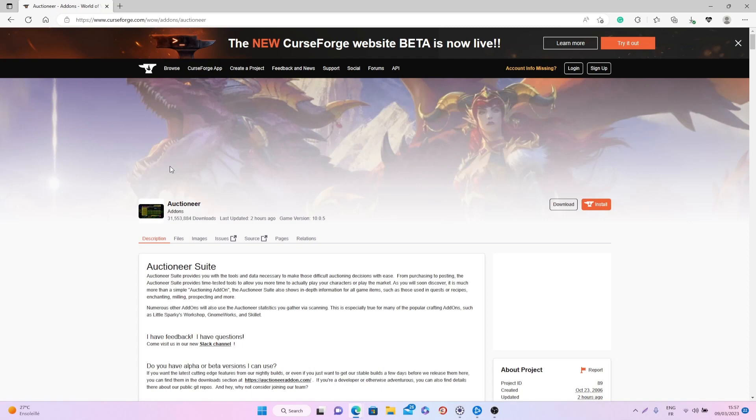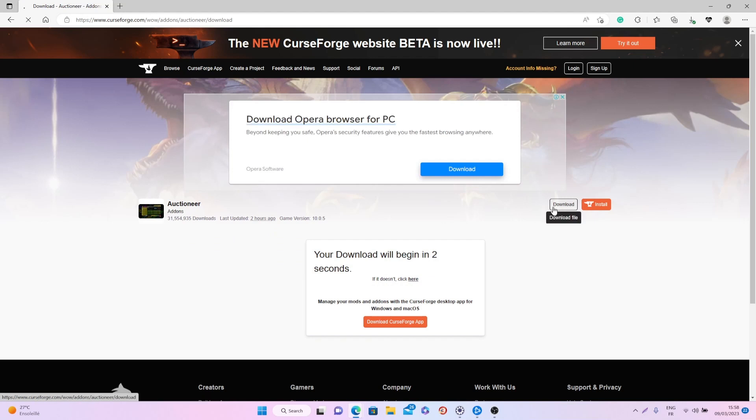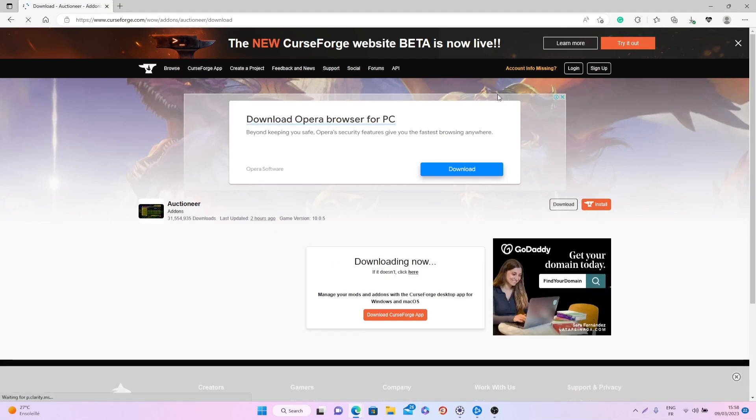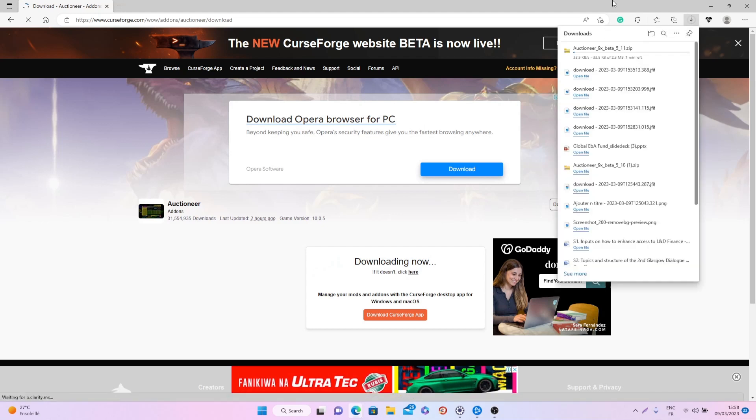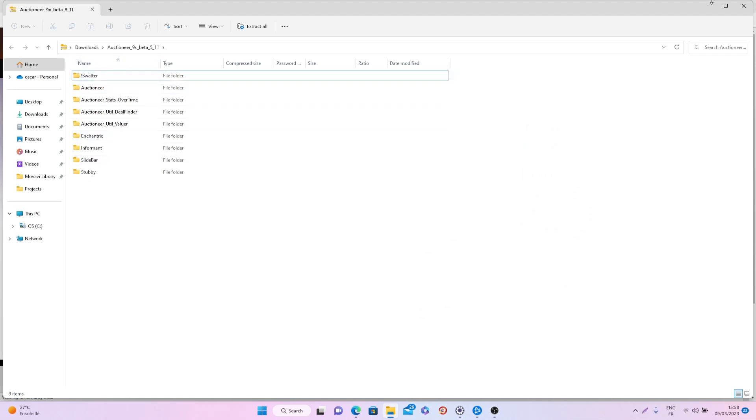In order to get this add-on, all you want to do is go on CurseForge and download the add-on right here — Auctioneer. Just click on download. I will share the link in the description so you will have access to this web page pretty easily, and then as soon as the download is done, click on the folder. It takes just a few seconds and then you will have all these different files.